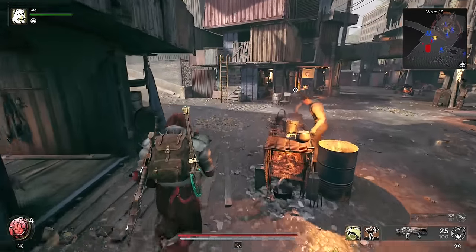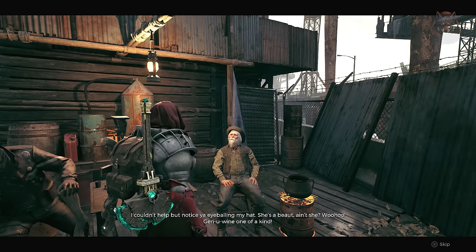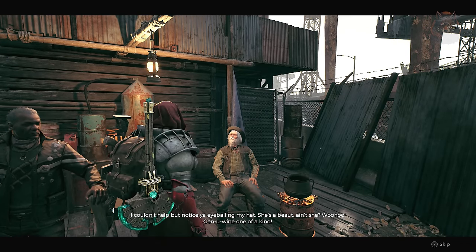Now that you've completed the DLC, head to Ward 13 and speak with Mudtooth. He should talk about his hat — exhaust all the dialogue options and he will give it to you for free.